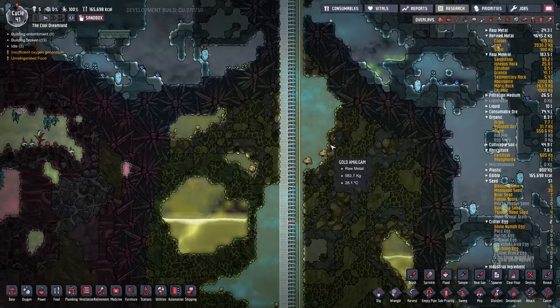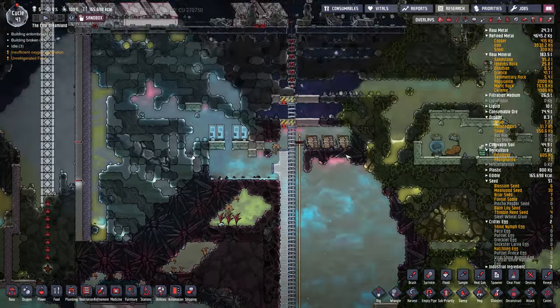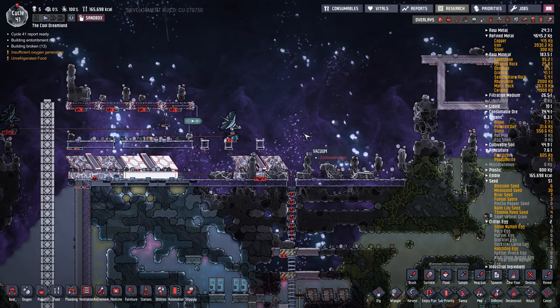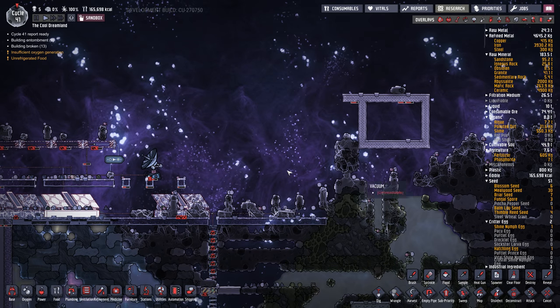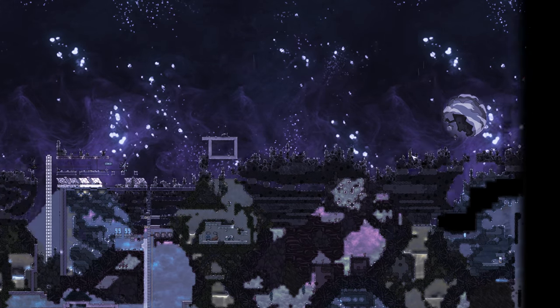I've got a little test base here that I've been working on in sandbox mode. If we go way up, we now can get to the surface of the asteroid, which in my mind is like the coolest part of this update. There's a meteor hitting here — if we zoom way out, we're lucky because there's a meteor storm going on right now.